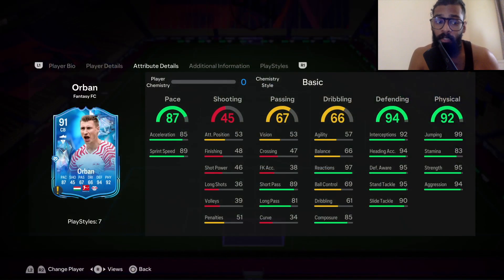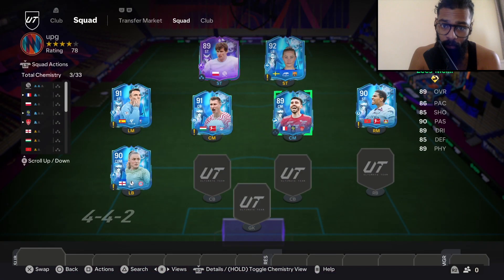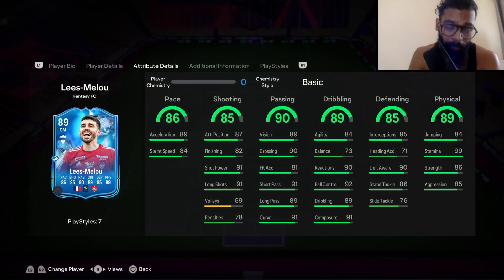Next is Iago Aspas, who was an 89 and is now up to 91. His physicals look really good — he's got 91 pace, 91-92 shooting, and passes look pretty good too. Very solid upgrade overall.